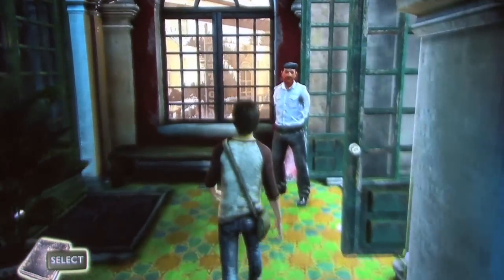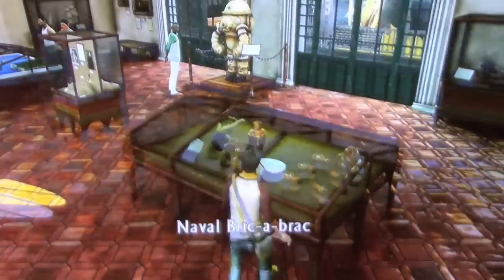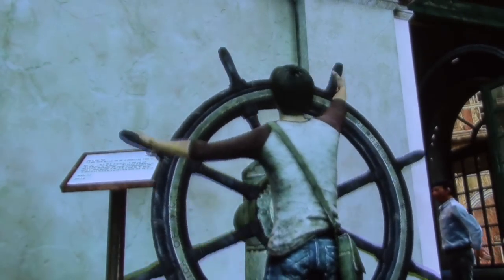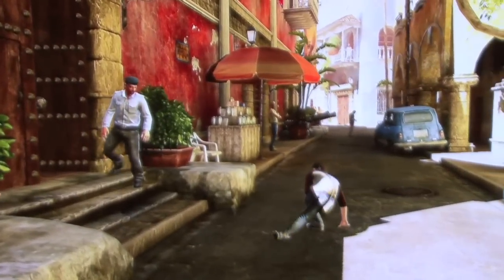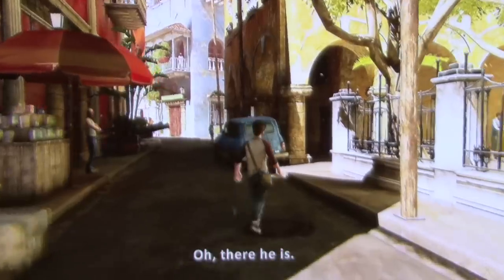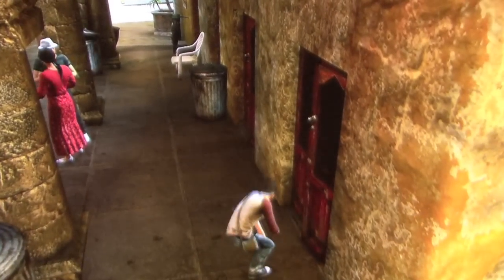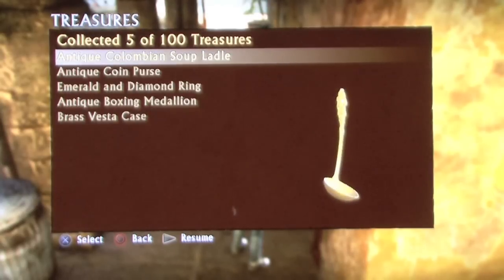So you continue to make your way through the museum, looking at all the artifacts, looking for one in particular. Eventually that kind of delinquent behavior gets you kicked out of the museum, as that security guard does his best Uncle Phil impression. You follow Sully down the alleyway, but if you look to the right of the blue car there, you'll see a treasure in the doorway. It looks like a spoon — it's an Antique Colombian Soup Ladle.